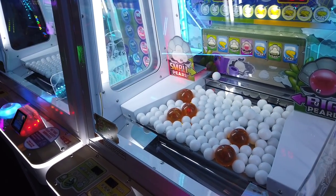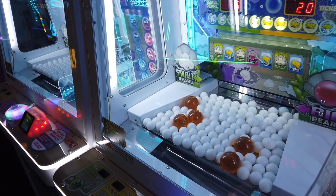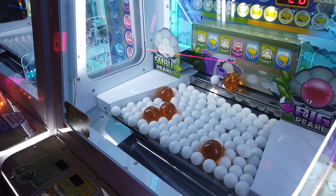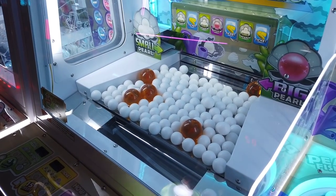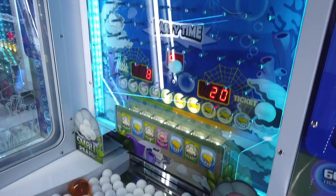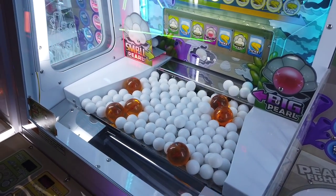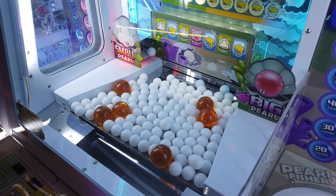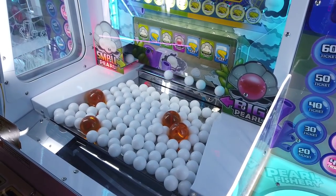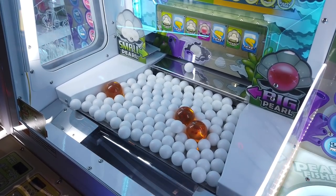We have 99 plays because that's as high as it goes — at least as high as it shows you on there. We'll see what happens after 99 plays. The ball comes down and drops to either the small pearl, the ticket, or the big pearl. Right now Ouni wants to get it into the small pearl because if she gets five small pearls in a row, we get Party Time. That's what we want — one more small pearl and she'll get Party Time.